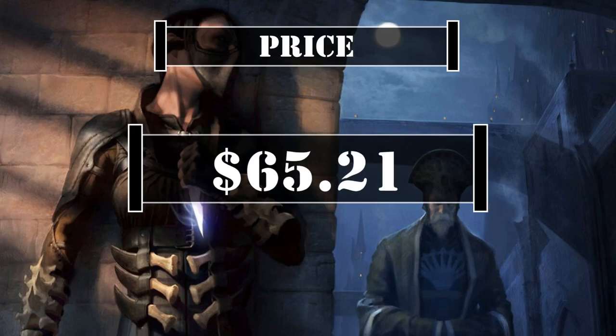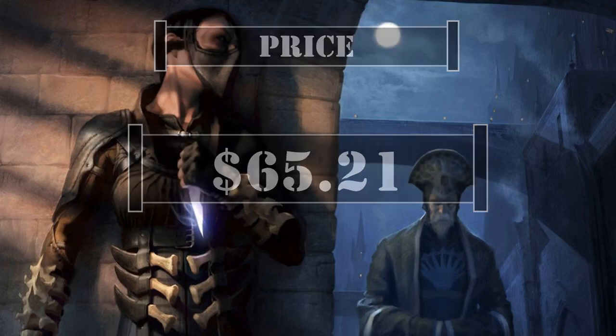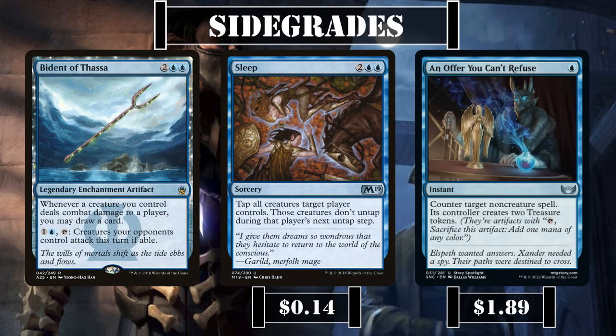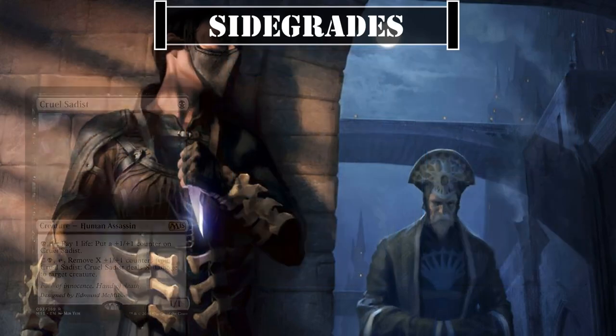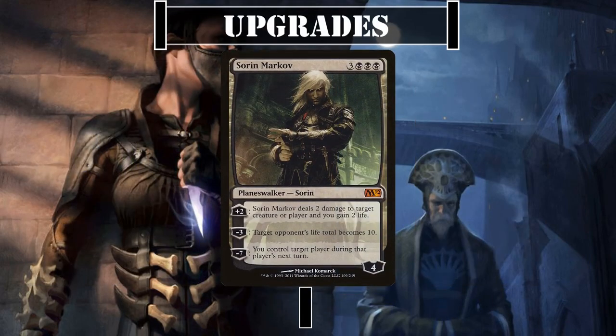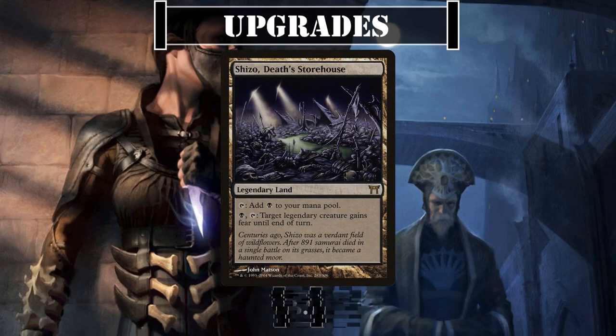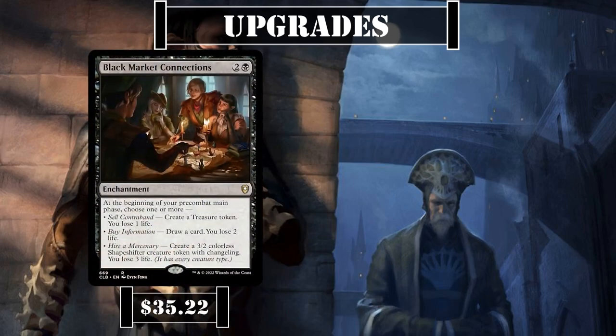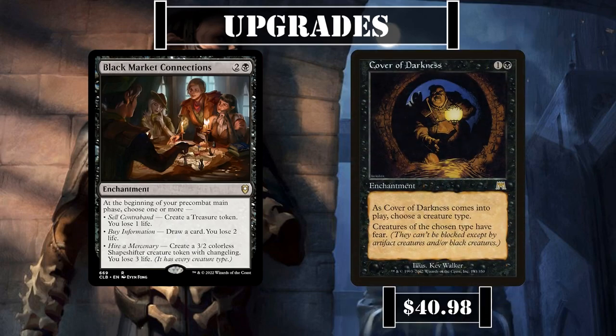Currently, this deck is valued at $65.21, not counting the price of basic lands or shipping, calculated using the cheapest listed marketplace price on TCGPlayer at the time of recording. For sidegrades, if we find the table not liking Infect as one of our win cons, we can swap them out for Biding Tephthasa, Sleep, and An Offer You Can't Refuse for more draw and spell disruption instead. The Assassin's Cruel Sadist, Hooded Assassin, and Nightshade Assassin may also warrant consideration for more league members. For upgrades, Sorin Markov can immediately reduce a player's life total to 10, Shizo Death's Storehouse provides excellent evasion from the landslot, Grim Tutor adds another early tutor, Black Market Connections provides ramp and draw, and Cover of Darkness gives all our assassins very cheap AoE evasion — though their prices will make us feel as though we've been robbed.